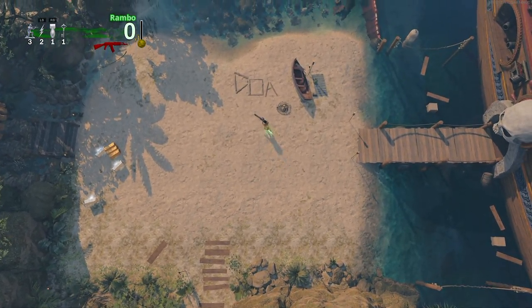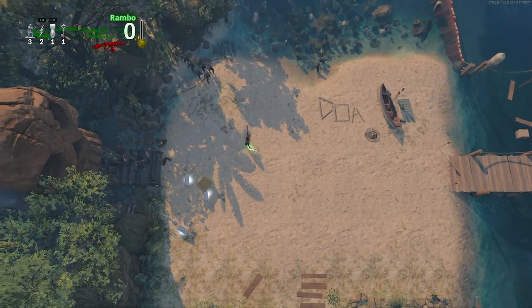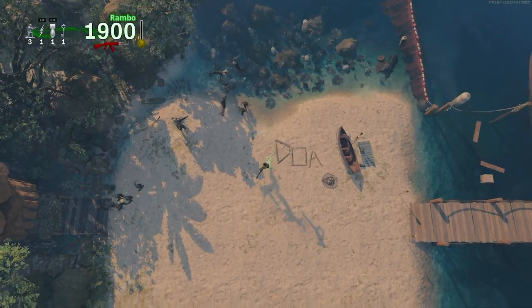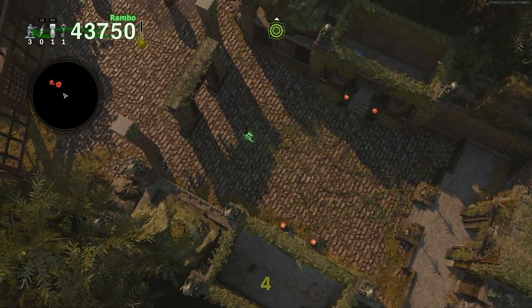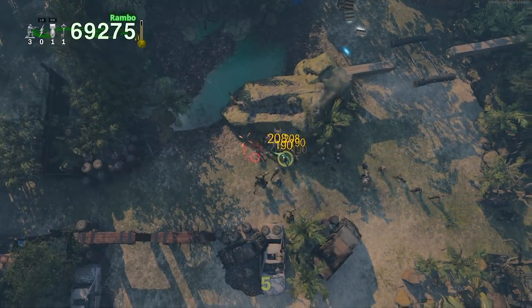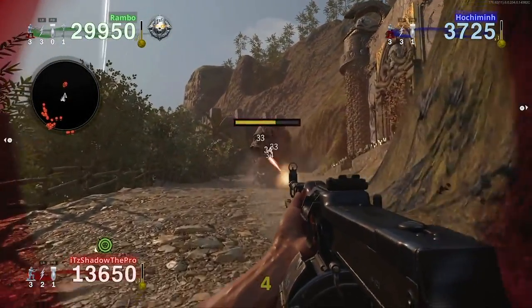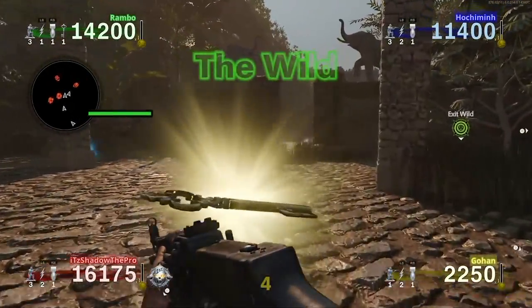Normal zombie types during rounds will also have their health slightly scaled with more players, but not in the way you would expect. If we use the damage numbers as the basis of discussion for zombie health, zombies will start at 100 HP on round 1 for all player categories, but it isn't until you enter the wild area that things start to diverge. For solo, entering any wild area will add 50 HP to zombie health for the following round. For 2 player matches, doing this will add 75 HP. In 3 player matches, it adds 100 HP. And finally, for 4 player matches, entering any wild will add 125 HP.